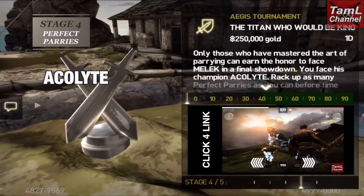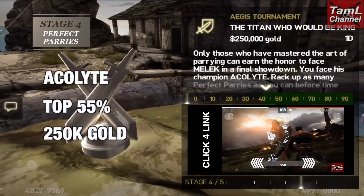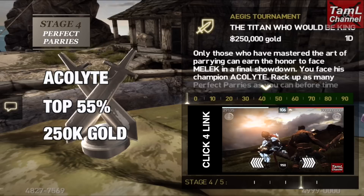Stage 4 again is perfect parries with Acolyte, and it's the top 55% will go through to stage 5. Check out that video for how to get perfect parries against Acolyte.